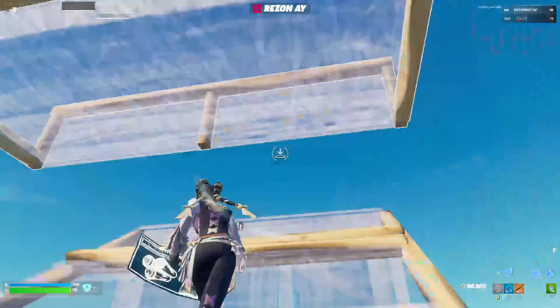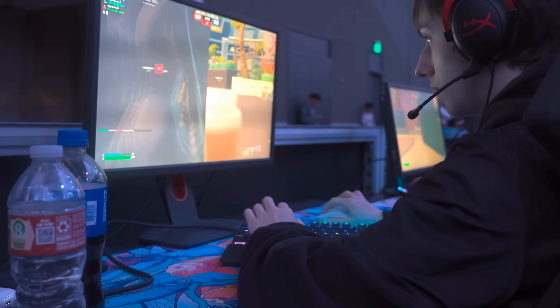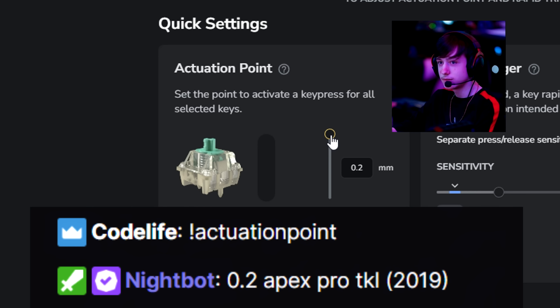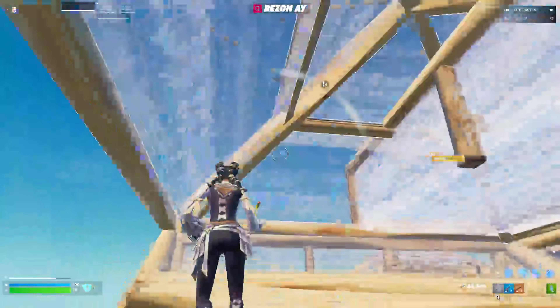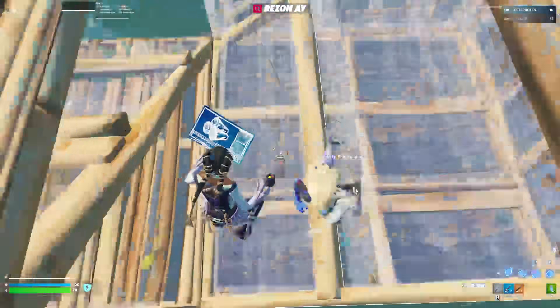That's also why a lot of pros don't use the fastest setting — they don't use 0.1. Peterbot, known as the greatest player in the world right now, is currently using 0.2. Other pros like Cold are playing at 0.4. I myself have been trying to go to 0.5 for quite a while, but it's taken a lot more practice than I thought it would.